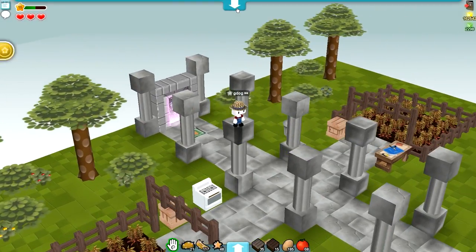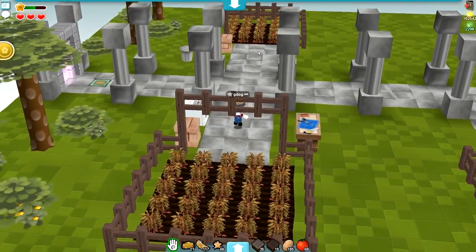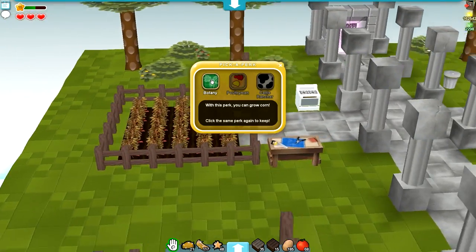Hey guys, GDog here and we are back on my beta server. I have leveled up again, so let's pick another perk. We've got botany, which will let us grow corn; poultry man, which will let us raise chicken; and cattle rancher, which will let us raise cows.